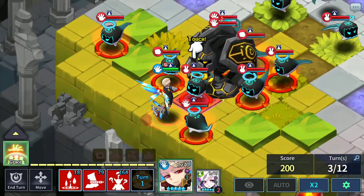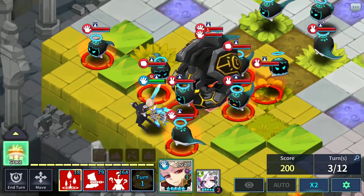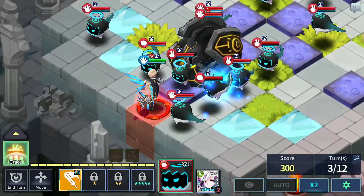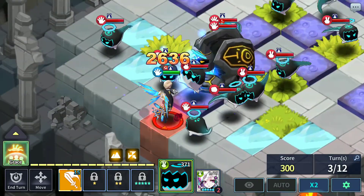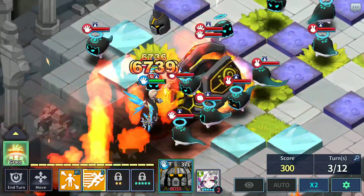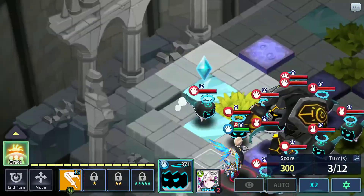So basically nox does nothing but first kill this golem right here — the boss — until around turn 7 or so. That's what we're gonna do, so just chill, just hang out, just hit this guy till turn 7.